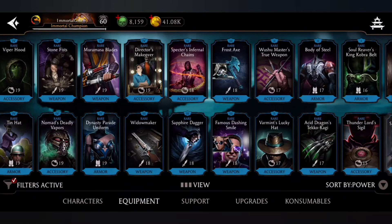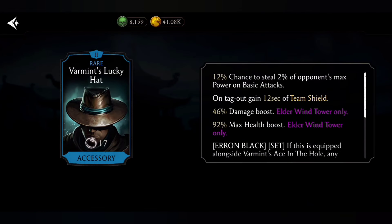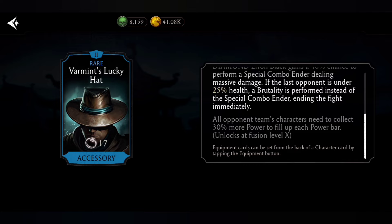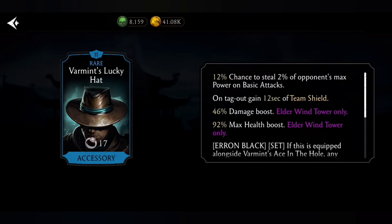Number 5: War Means Lucky Hat, a gear from Elder Wind Tower. You can gain a team shield when you tag out, and there's a 12% chance to steal 2% of the opponent's max power on basic attacks, going up to 20% at Fusion X. All opponent team characters need to collect 30% more power to fill each power bar. That team shield ability makes it especially powerful.